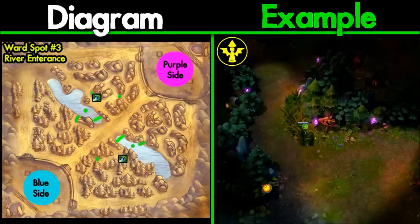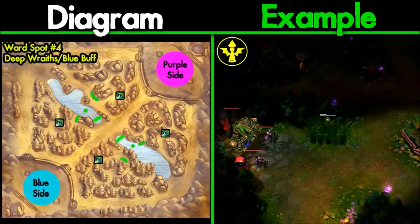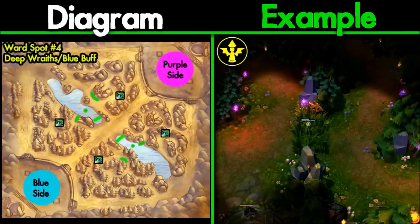Number 4: these two spots are basically the same on each side. The ward is placed in the bush beside the wraith camp or blue buff and gives vision of the jungler's rotations around it. This spot is dangerous and should only be used to help your team get vision of the jungler in his jungle — only use it on heavy ganking junglers or if you're extremely mobile and don't mind getting ganked, like a Kassadin. This ward won't give you vision if the jungler comes to your side bushes, which is a major downside, so only use it on extremely mobile or safe champions. I personally only use this blind spot when I also have a pink ward.